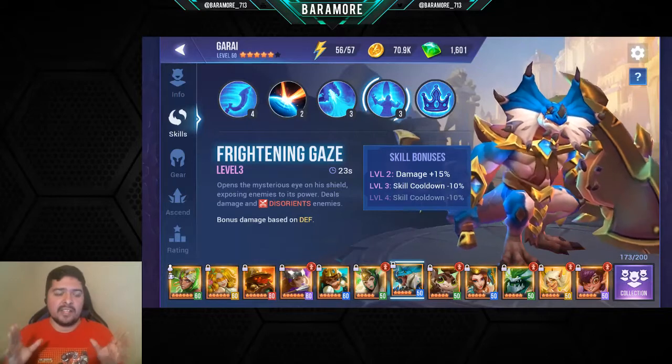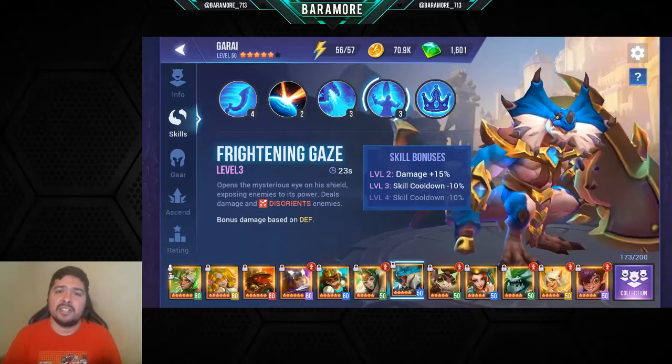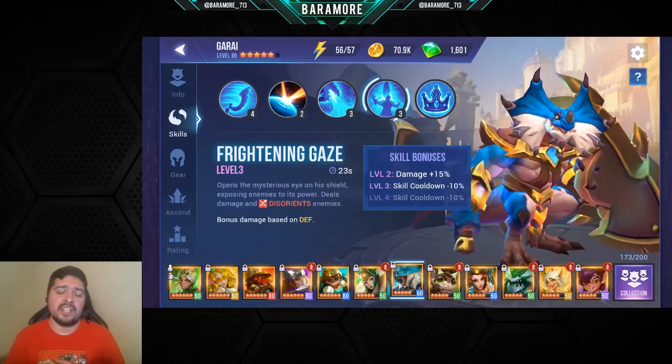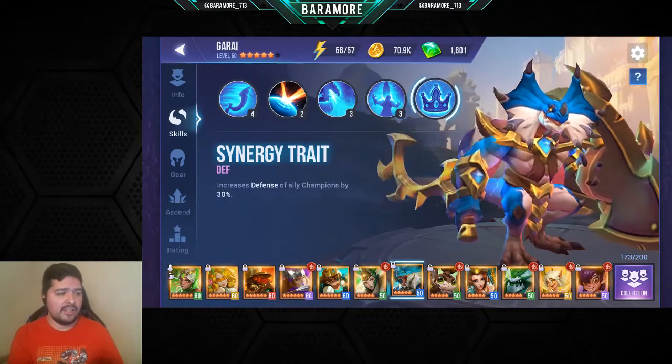On his third skill, Frightening Gaze, he does another frontal cone attack — a lot wider than his second skill — and he disorients everybody he hits, again with an accuracy check. Disorient is great because the boss has a reduced damage chance and also cannot crit you, which applies to Elder Dragon and Steel Widow.